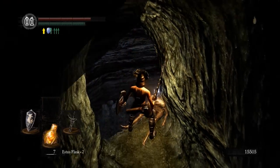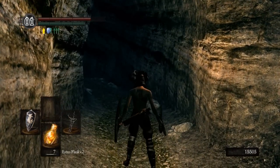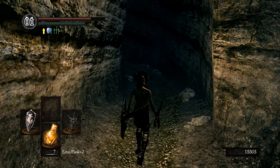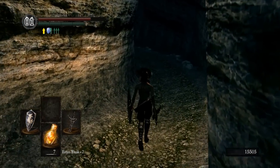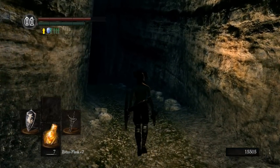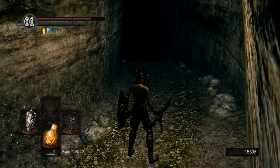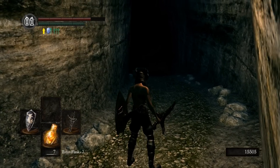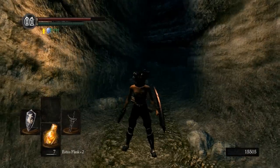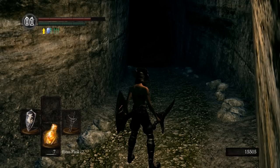Pick up this soul right here — that's a Soul of a Proud Knight, which is pretty good. Now you can see we have 15,000 souls. With these souls we can farm a little bit and get the Crest of Artorias, which will allow us access to the Forest and the Forest Hunter covenant. Or we can use that to buy Titanite Shards to upgrade the Halberd or the Claymore to plus five.